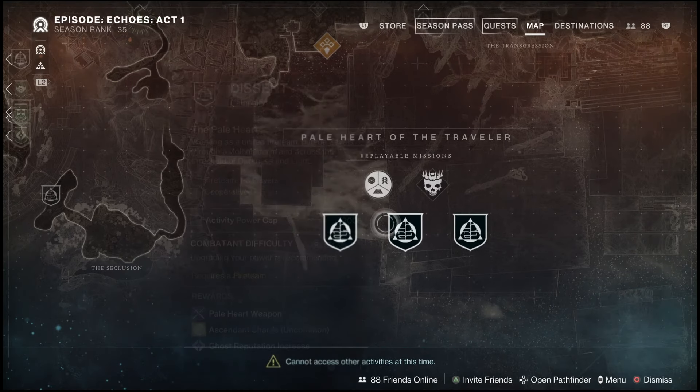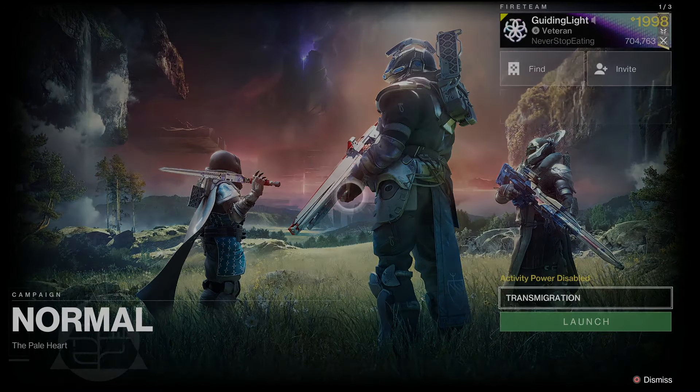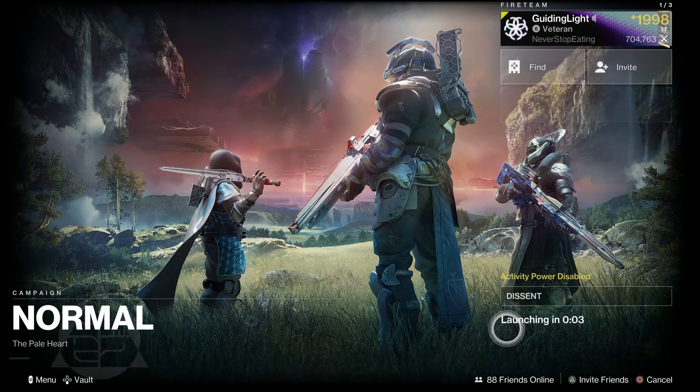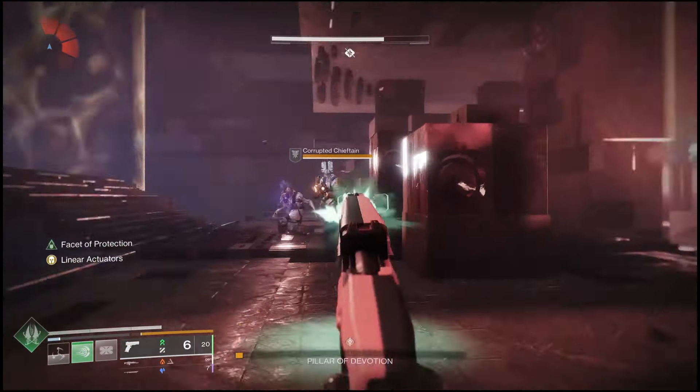You can either help a friend out or go back and run the mission on normal. You're going to hop into the Descent. You will have to run about 90% of the way through the mission in order to unlock this — it's going to be after the boss fight during the Pillar of Devotion.